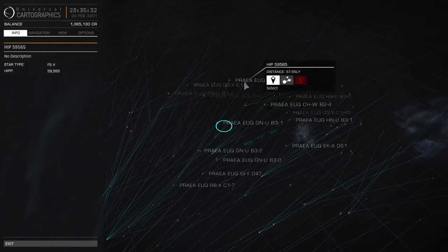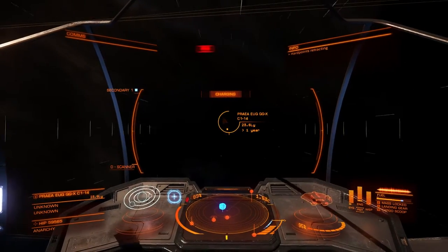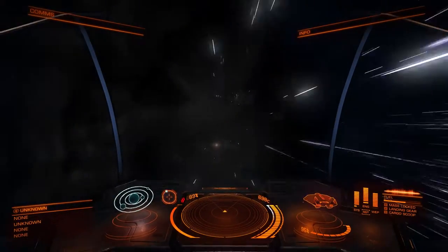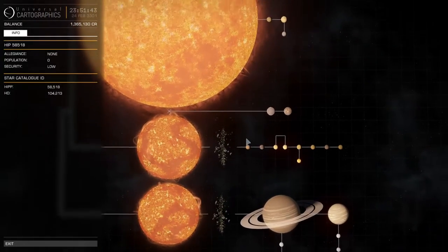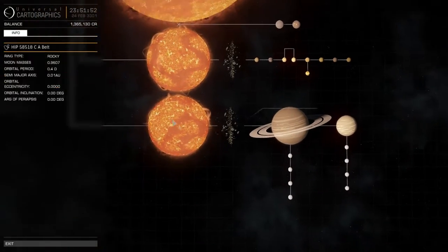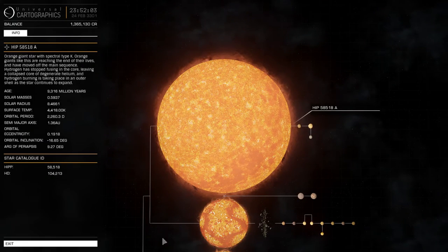We're really kind of getting devoid of stuff now. We've got an orange giant over here so I think we'll come over to this one. I'm not having a huge amount of luck so far — it's been pretty mediocre all around. We're at a big K star, quite an interestingly laid out system at least. Again there's not a huge amount here that I would be interested in — they're all tiny looking balls of rock. Pretty disappointing how few water worlds and Earth-like worlds — even potentials — that I've had a look at. You've got to really find a sweet spot.